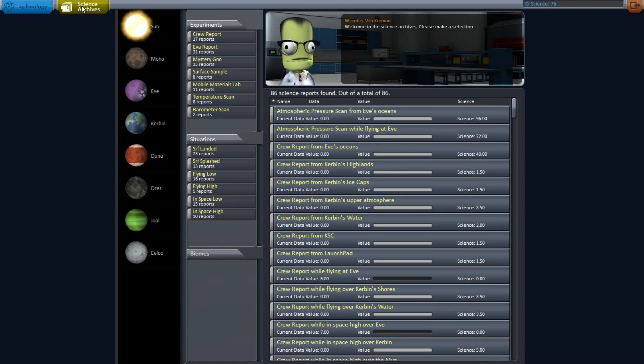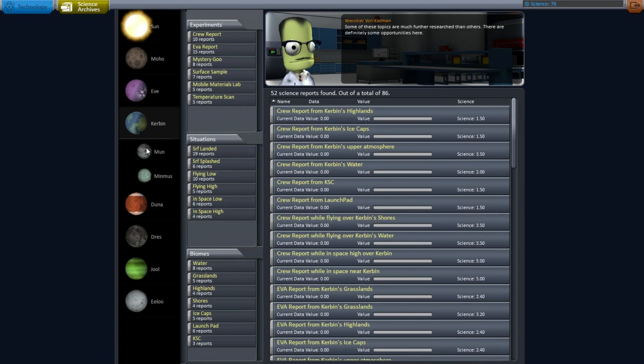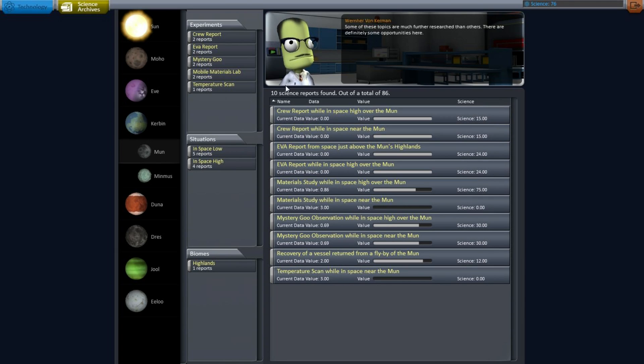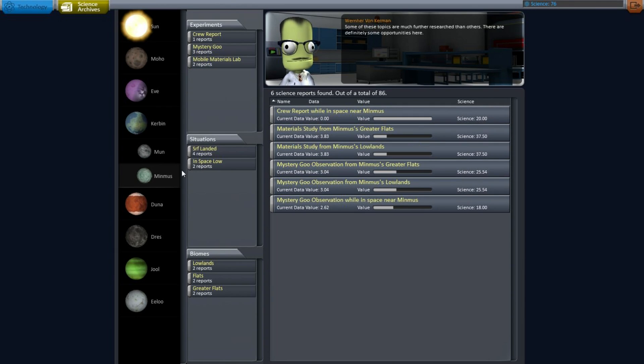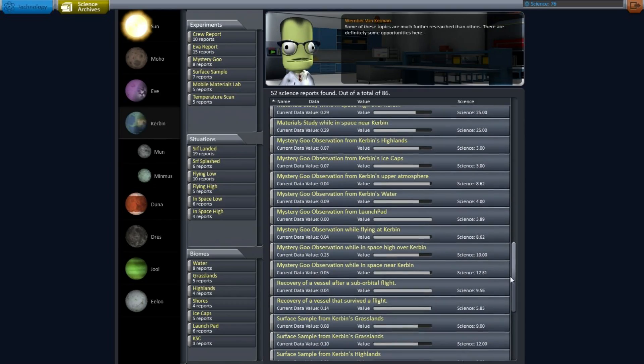The really big change comes from the science archives page, which lets you actually see where you've got all your science from. You can take a look at the planets in question — you can see science gathered while over the Mun, over Minmus. You can see Kerbin — how we've hit the water, the grasslands, the highlands, the shores, the ice caps, all this stuff. And of course, Wernher von Kerman is there saying he needs more science because he has an insatiable appetite for it.